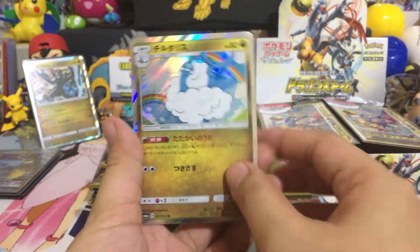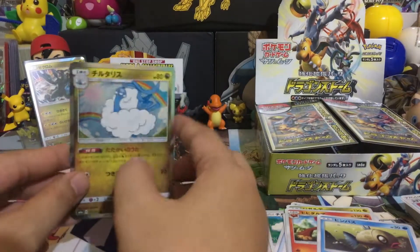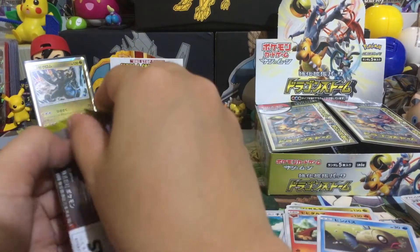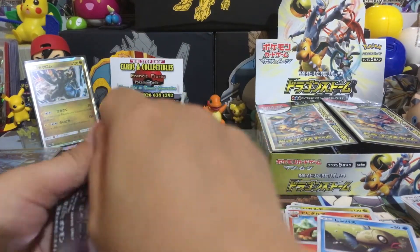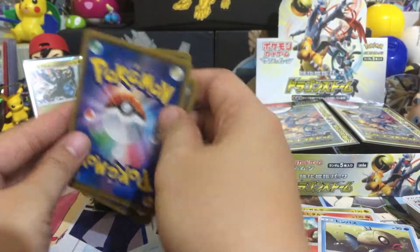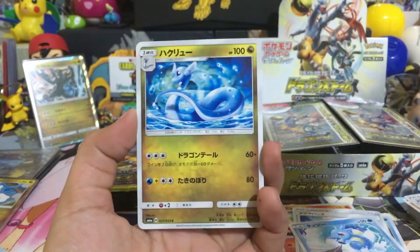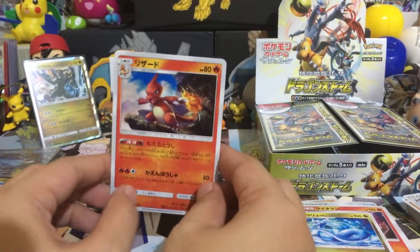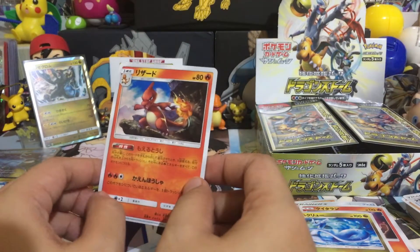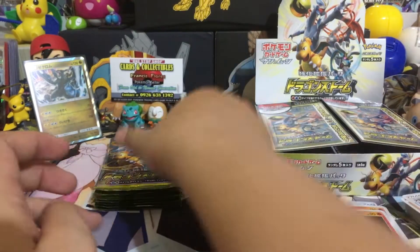Another Altaria — that's the first double that we have. Right there, that's the first double Aqua Patch. Nice — from the first pack we pulled the Charmander, now a Charmeleon, nice!